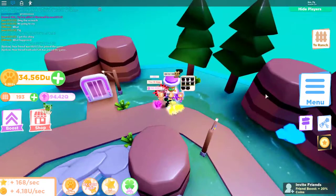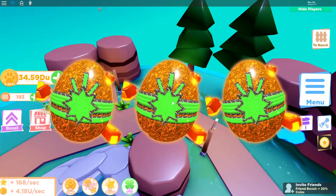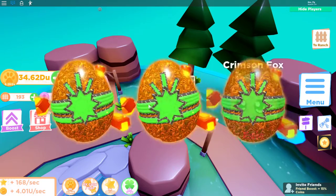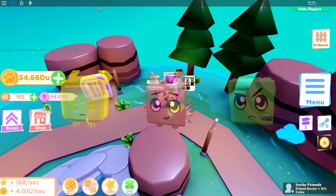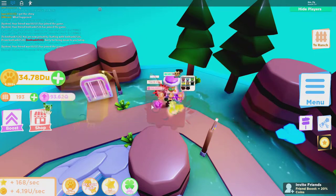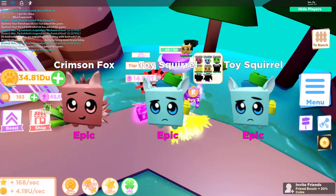Let's start opening up these pets and see what they've got. I like the way the new egg looks — it's kind of a reddish lava-looking one. I got a Crimson Fox, a Venom Snake, a Toy Squirrel, a Mechanical Goat, and a legendary Thunder Lion. Five out of the eight already — not too bad.